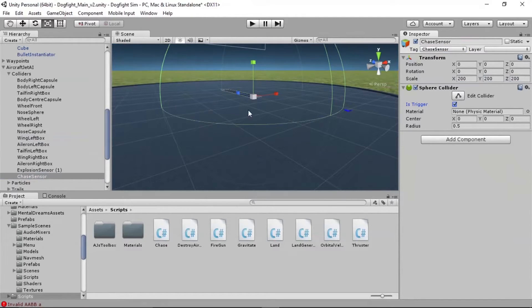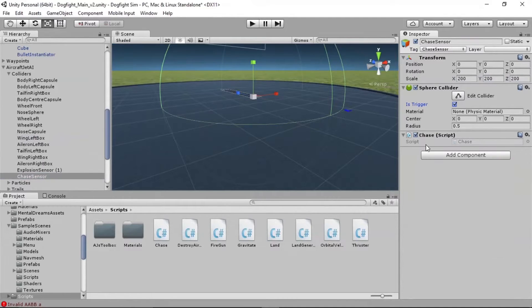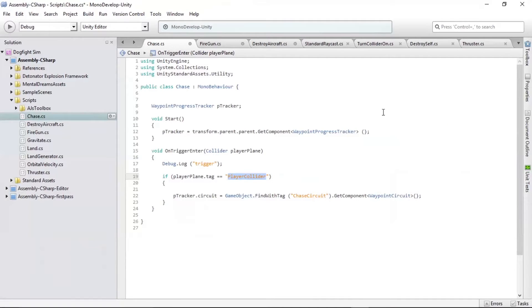Now we need to deal with the chase sensor functionality. I've written a custom script called 'chase'. If you don't have one, just type 'chase' as a new script. This one doesn't need any parameters — it's a very simple script. Let's jump in and have a look at what's going on.